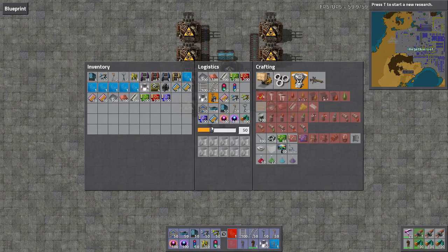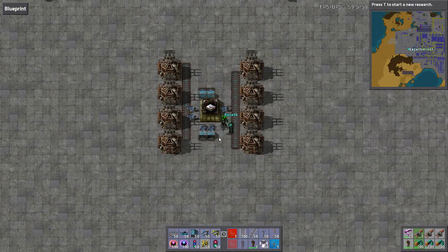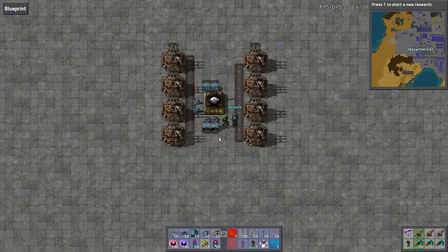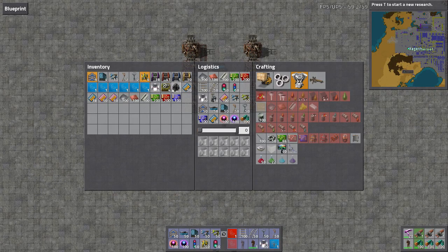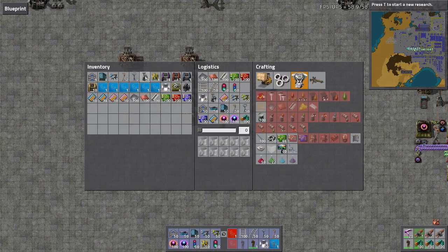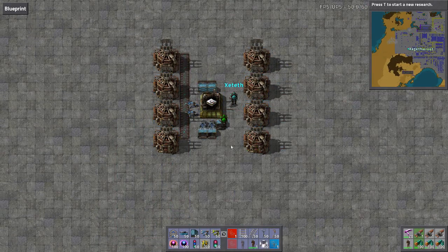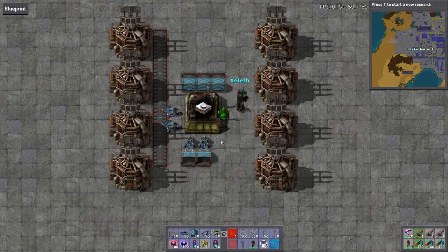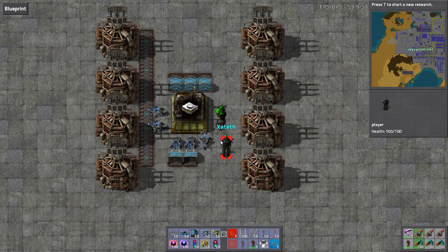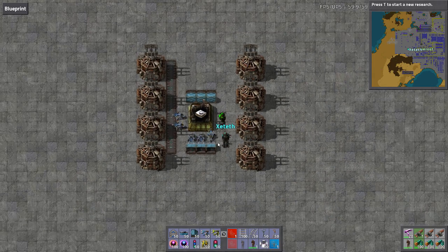I don't have any of the things that I need. Is this a handy little space for a substation - this little four-square here? I was thinking of making this the output, so having it like that - and having the output there because then it's just a thinner build. But it doesn't really matter.